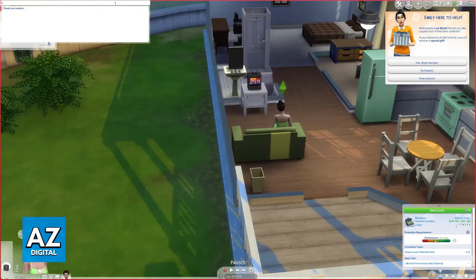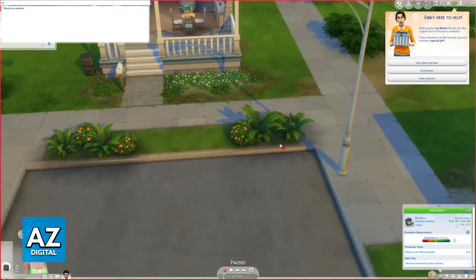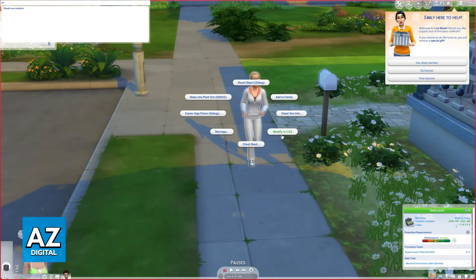You will have one additional step. You will have to type 'CAS.FullEditMode' — without any spaces. When you type this specific cheat and press Enter, no message will appear. But now, if you go over to any NPC inside of the game and hold down Shift and click them, you will find the option to modify in Create-a-Sim.